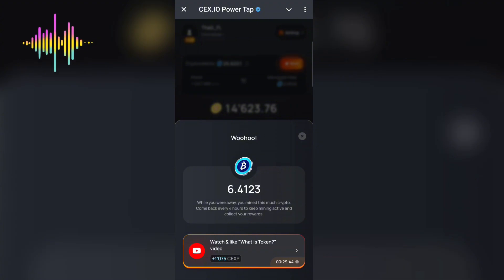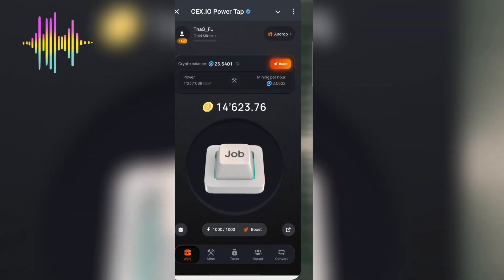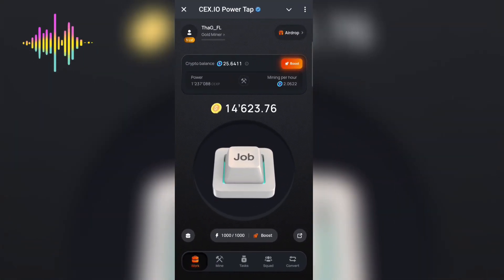In Season One you had to log in every eight hours, but this is Season Two. I hope they wrap things up quickly so they don't end up like Hamster — grabbing a large community and not paying them well. Right now, you simply need to upgrade the crypto icon and increase your mining per hour. Every three hours you log in; I just claimed about six coins mining per hour.